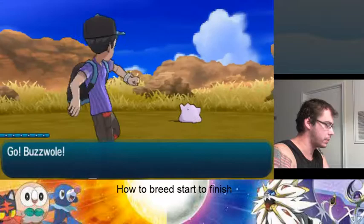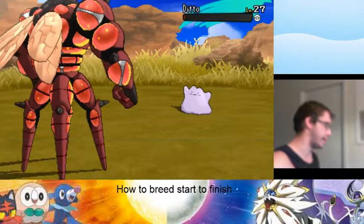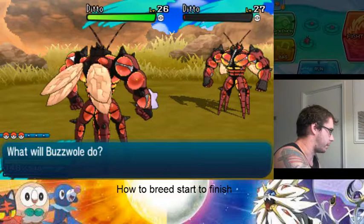Here's a Ditto. I'm going to go ahead and false swipe it — it will transform. If you don't want it to transform, I sometimes like using Breloom: use Substitute and then it can't transform, but then it'll just kill itself. A chain of 30 guarantees you 4 perfect IVs, and then you're just getting lucky for anything more.